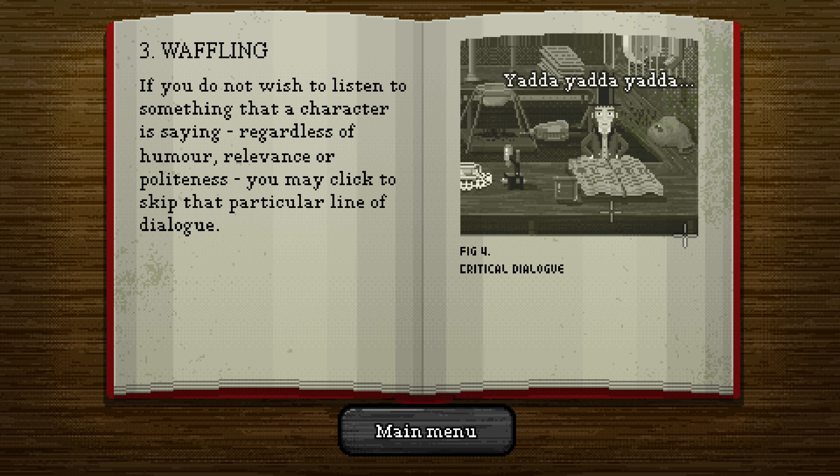Three: waffling. If you do not wish to listen to something that a character is saying, regardless of humor, relevance, or politeness, you may click to skip that particular line of dialogue.